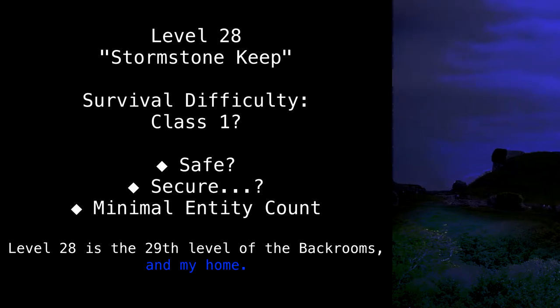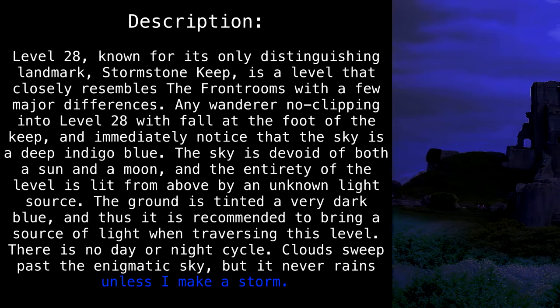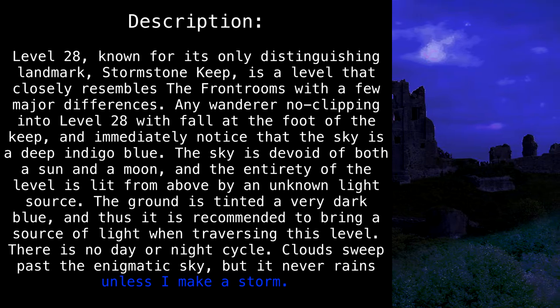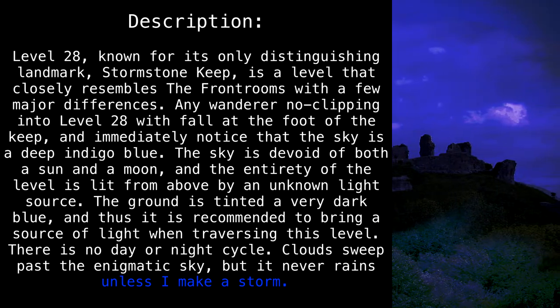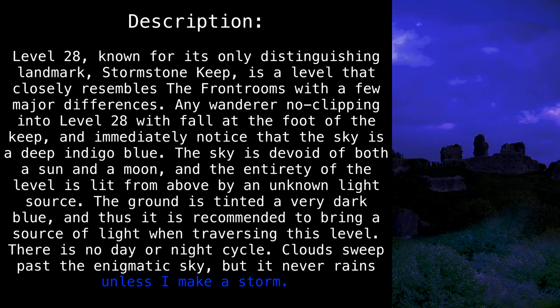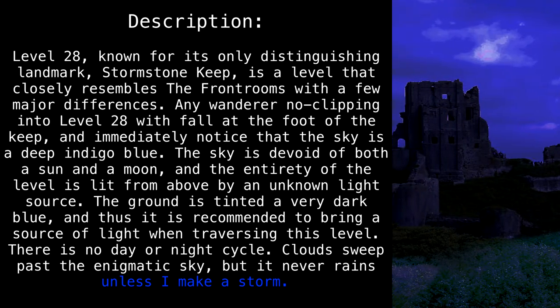Level 28 is the 29th level of the back rooms, and my home. Level 28, known for its only distinguishing landmark, Stormstone Keep, is a level that closely resembles the front rooms with a few major differences. Any wanderer now clipping into level 28 will fall at the foot of the keep, and immediately notice that the sky is a deep indigo blue. The sky is devoid of both a sun and a moon, and the entirety of the level is lit from above by an unknown light source.